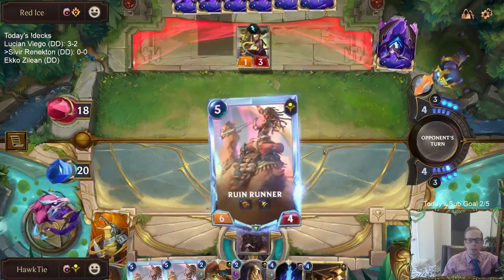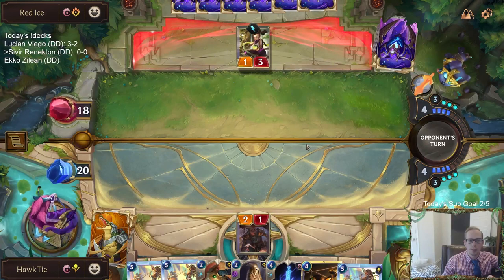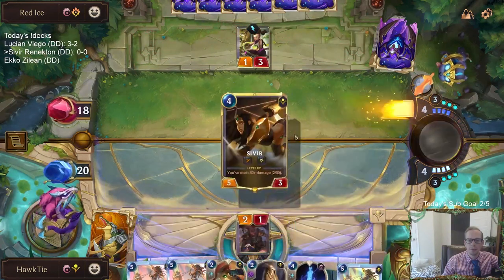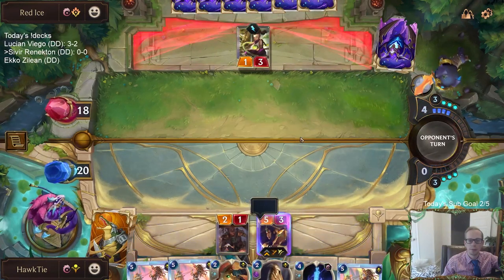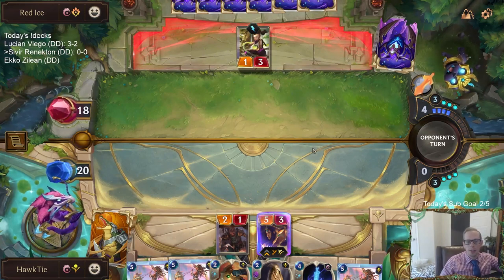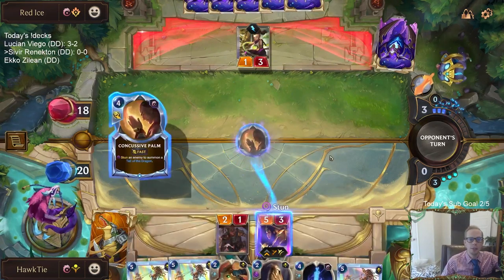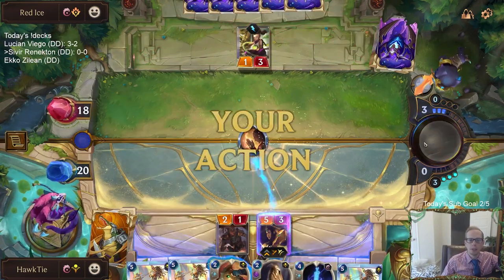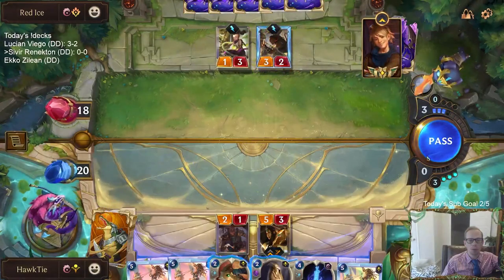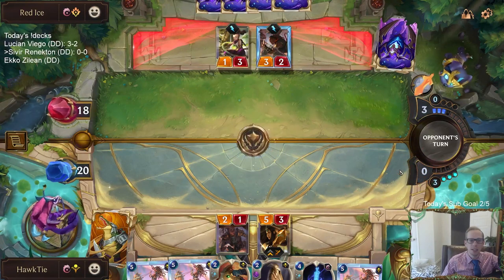Using Ruthless Predator gets set up for getting two-for-one fairly easily. Even though I don't have any protection for Sivir right now from double spell, we have triple Ruin Runner, so we'll be able to use Ruin Runners for protection in a little while.